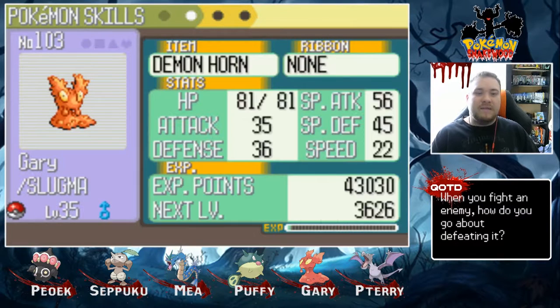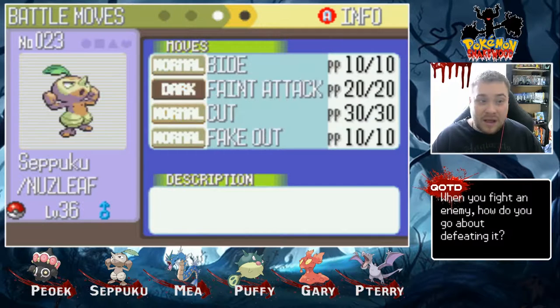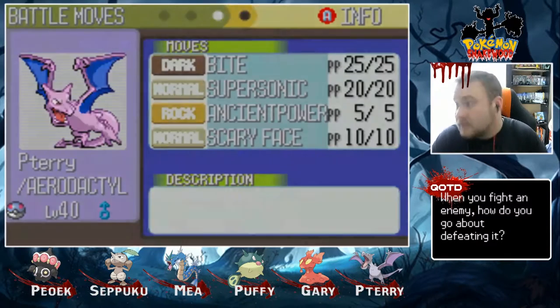Next is Gary, our Slugma, level 35, holding the Demon Horn with Yon, Ember, Rockrow, and Hardin. We have Seppuku, our Nuzzleaf, level 36, holding the Leftovers with Bide, Feint Attack, Cut, and Fake Out. And we have Terry, our Aerodactyl, level 40, not holding anything, but he has Bite, Supersonic, Ancient Power, and Scary Face. Alright, that is our team for now.